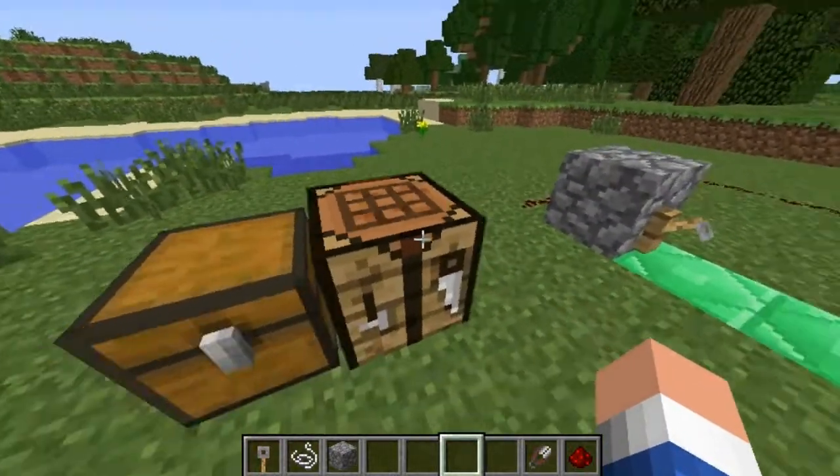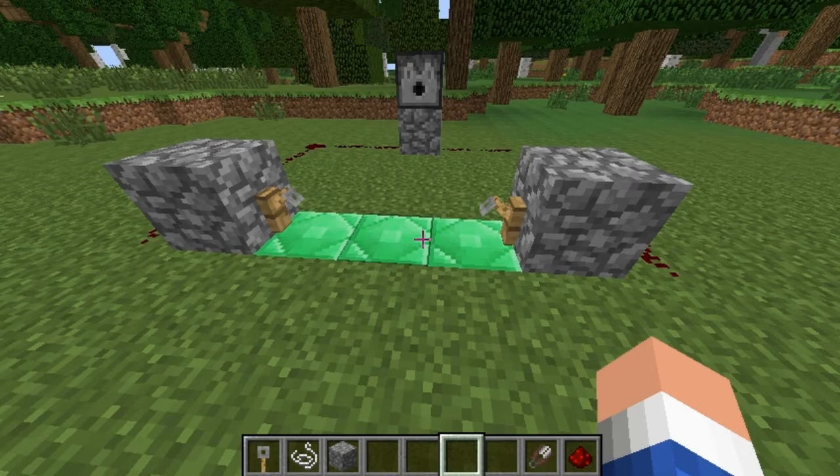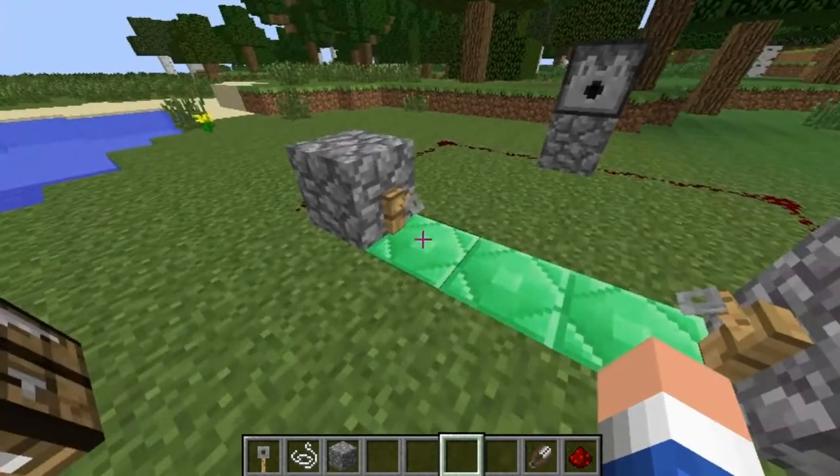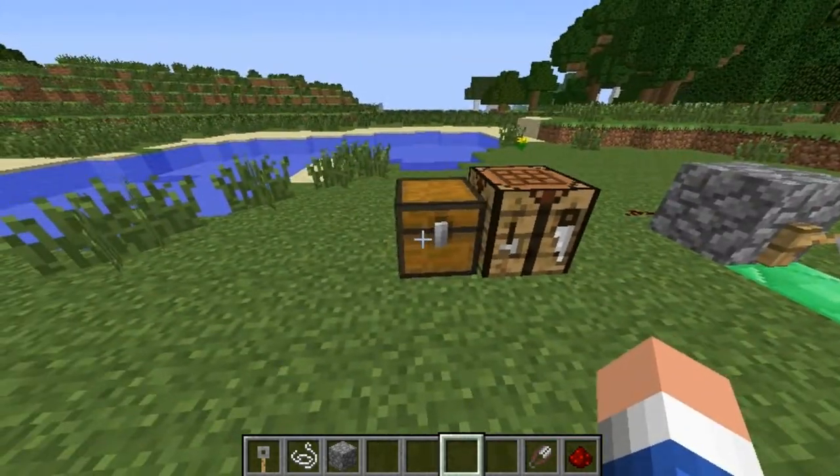4G Studio sent out a tweet saying that TU14 for the PS3 and Xbox is going to be based on the 1.3.1 update that came out for Minecraft on the PC, which the tripwire hooks were in there. So we're going to go over this, and let's go ahead and get started and show you how to craft it.